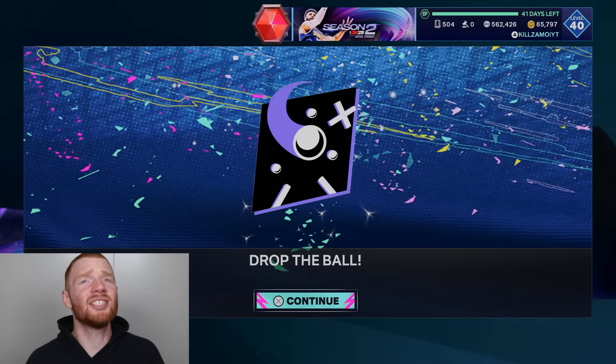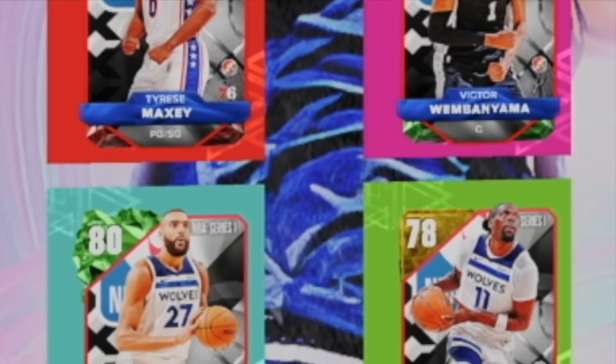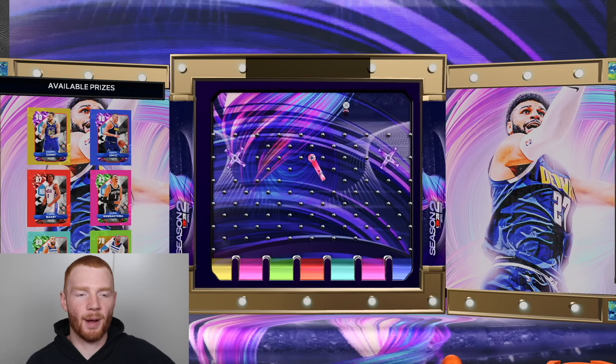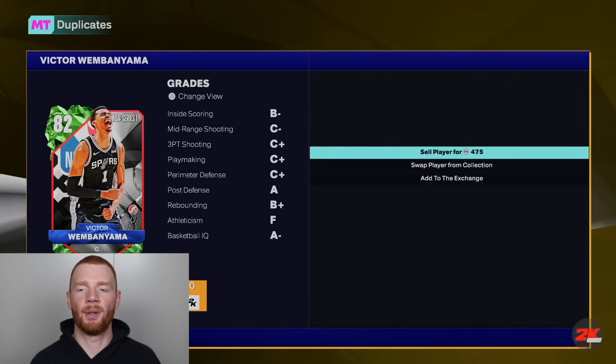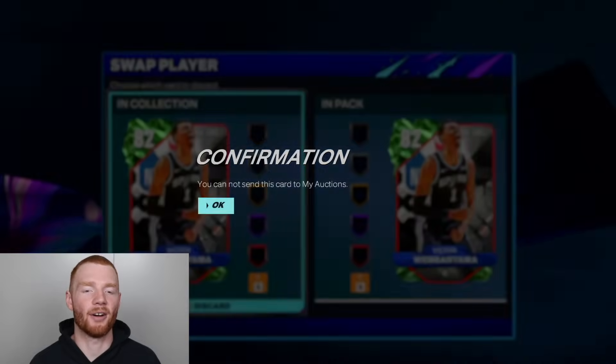Now we get to drop the ball — we just get an NBA Series 1 player. We're going for one of the Amethysts. I don't actually have Jokic on auctionable yet, so we're going to aim for the dark blue on the right. It's going way too central. We got the pink — that's going to be Victor Wembanyama. We'll take it. But in annoying news, I might have to quick sell him because I already have him on auctionable.